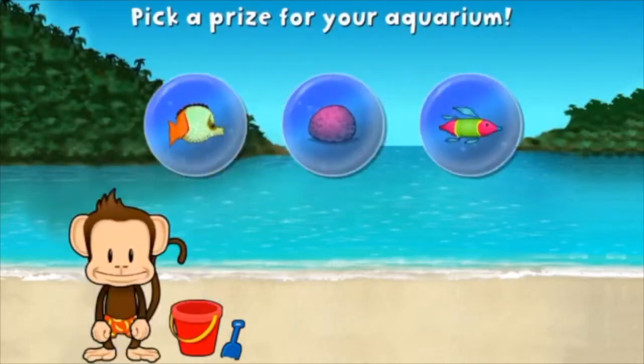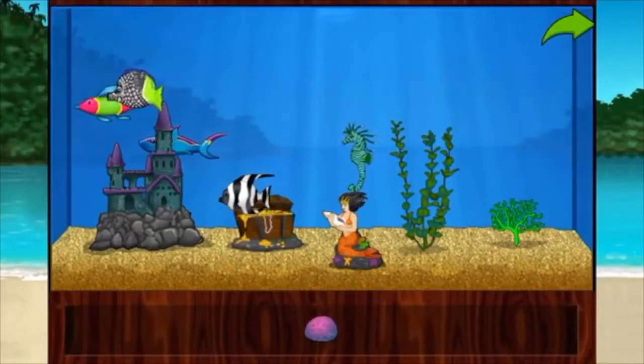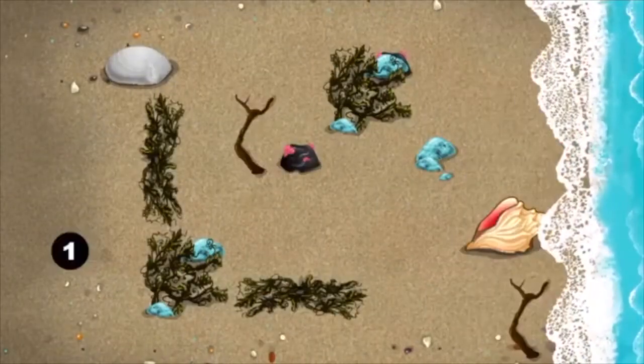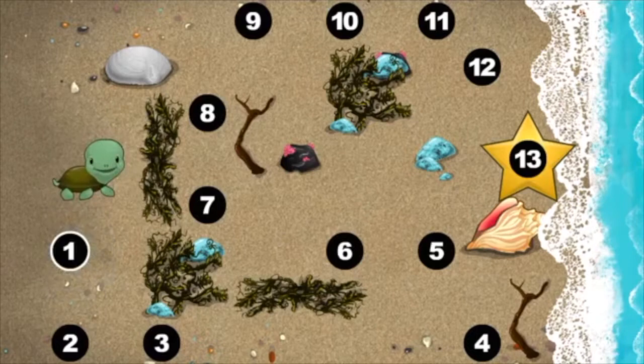You won a prize! Add things to your aquarium by dragging them from the tray. Touch the arrow to get back to the beach. This baby turtle needs to get to the sea — connect the dots to show her the way.